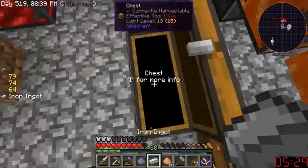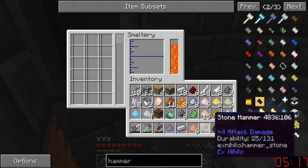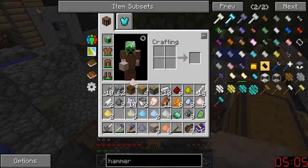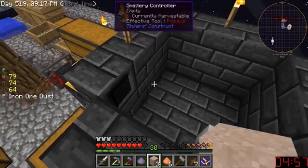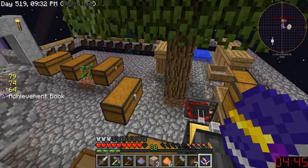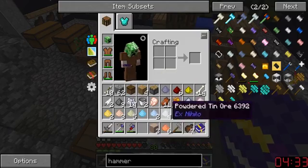I'm pretty sure it only wants me to stick things in the smeltery controller, which is kind of stupid. But if the game wants it that way I kind of have to do it like that. We're going to do that — if I can actually trade out that iron blade. Hopefully kill monsters automatically. Can't do that. Make a watering can — I can definitely make a watering can.